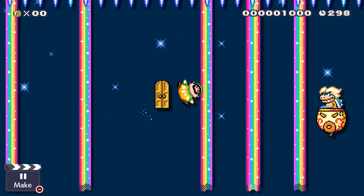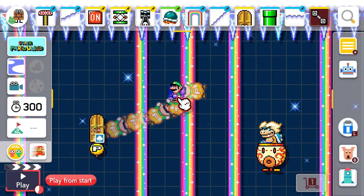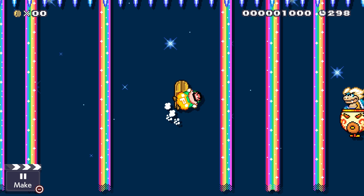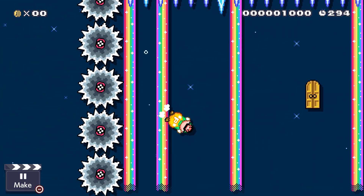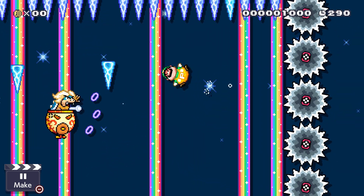So the first one requires you to be in the Super Mario World style because it's going to use the P-Balloon. As you can see, you have to battle Ludwig as P-Balloon Mario. So you might wonder, how am I supposed to hit him? As you can see, there's no ground and any hit means it's game over.